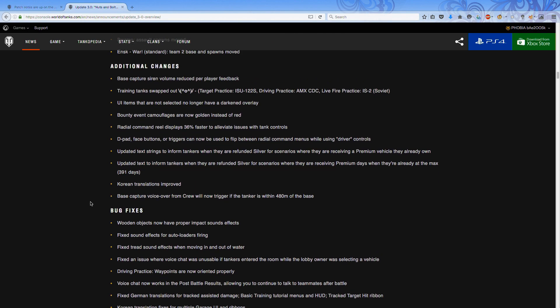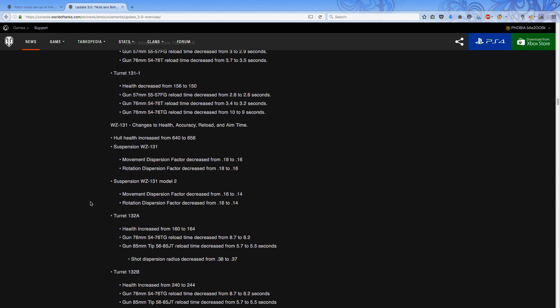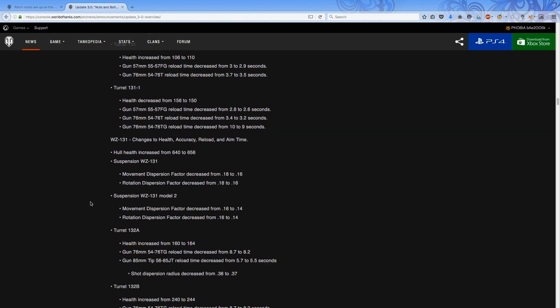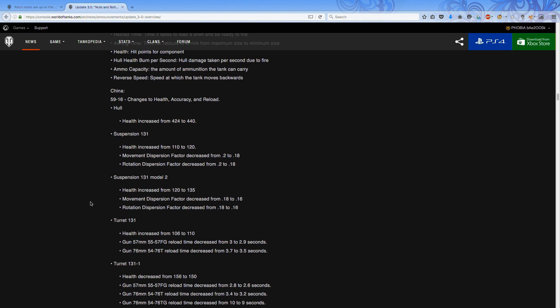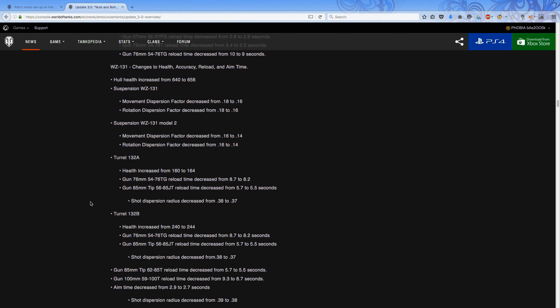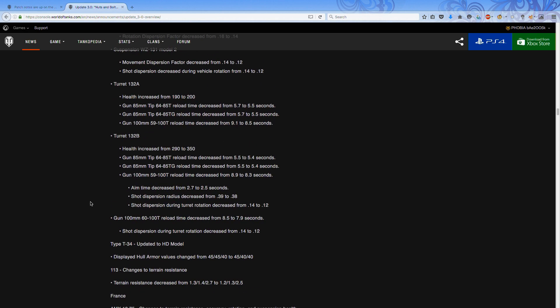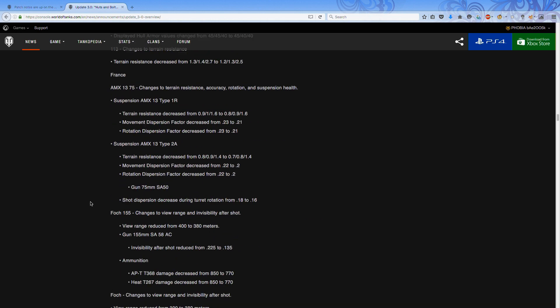Carrying on — there are quite a lot of bug fixes as well. Moving on to the changes to tanks going through nerfs and buffs, specifically looking at tier 10 tanks — not so much overpowered, but very easy tanks to play. You can see the Chinese tanks getting changes to health, accuracy, reload, and things like that, generally looking at an overall buff related to their upgrade packages.